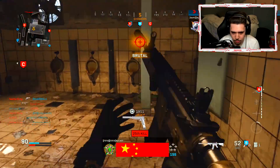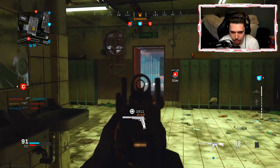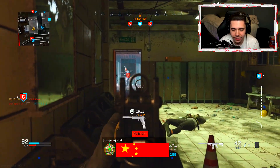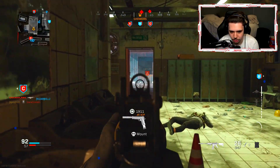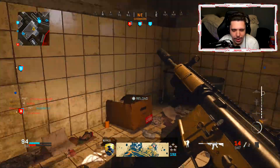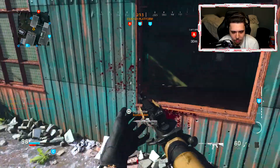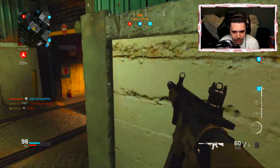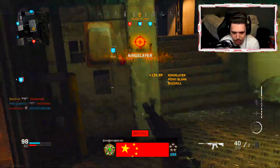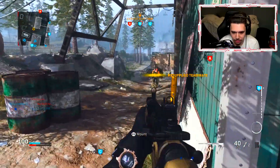We're on a brutal. I'm so close to this nuke, man — I don't want to die. Why does everybody have a riot shield? Literally, everyone has a riot shield in their hand. It gets me so nervous because they can just guard themselves.